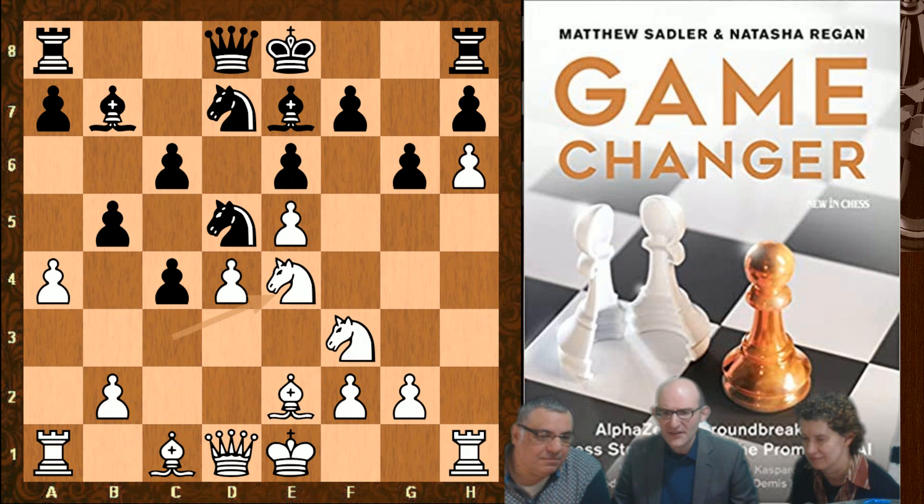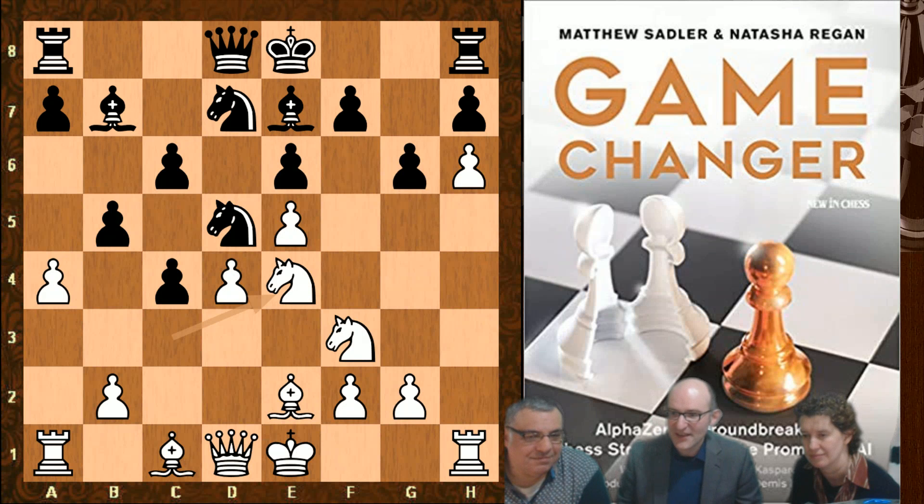After g6, Knight e4 - white is still a pawn down here and black is doing fine, pretty well developed. But you can see that the dark squares - that's going to be a major battlefield in the coming moves.